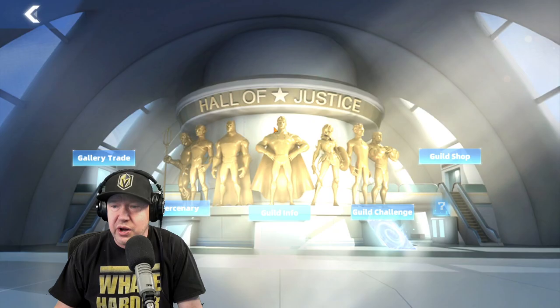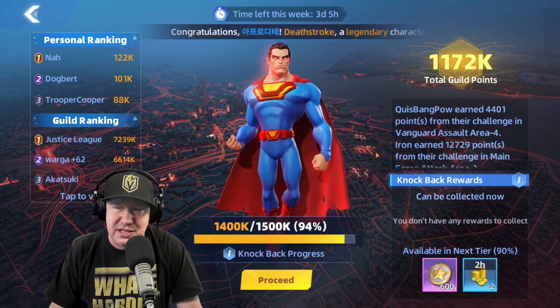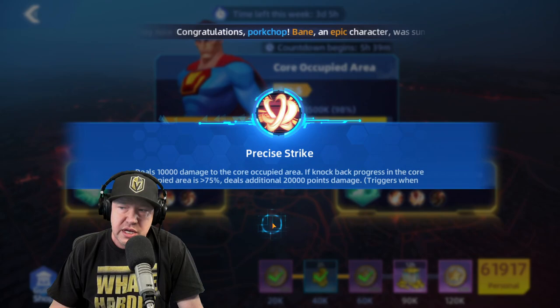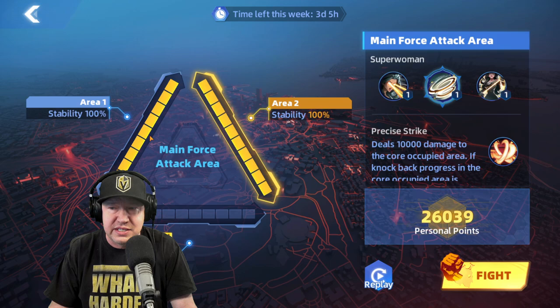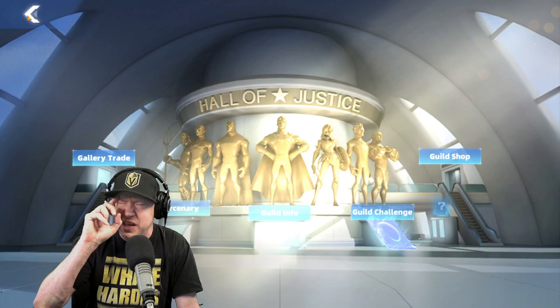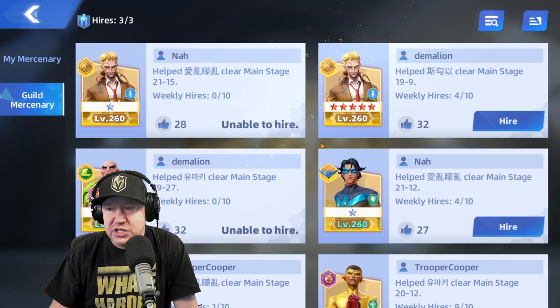In the guild there's a guild challenge — nothing like it in Marvel Strike Force, but similar to a rancor raid in Galaxy of Heroes. We're fighting an evil Superman, and there are three areas. I contributed to elite three, which unlocks bonuses. If the alliance completes all four areas it makes the final boss easier. I've completed my stage but can't attack the main stage for another five hours.